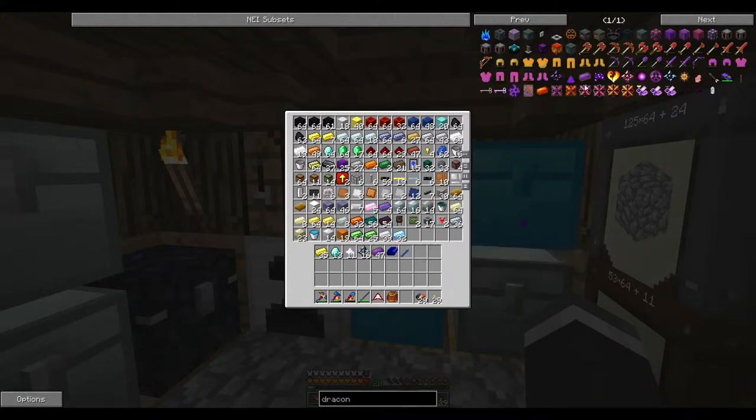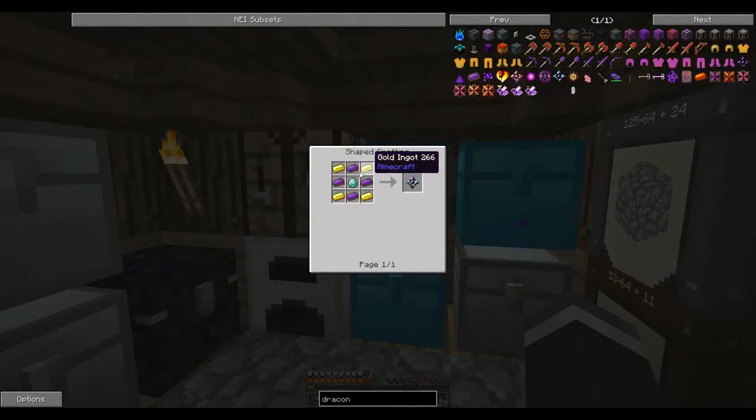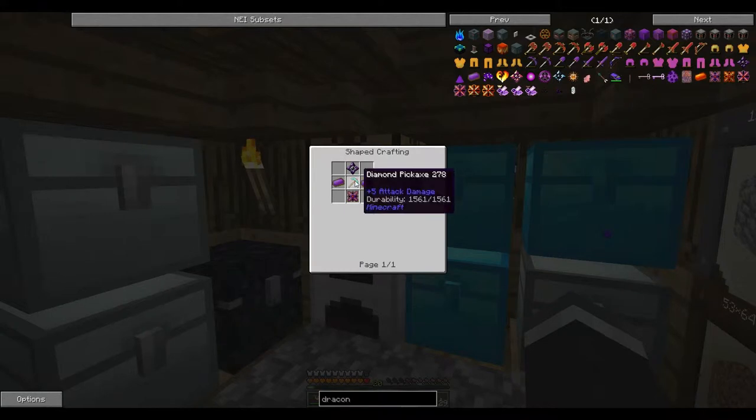So today we are going to make these wyvern tools — however you want to say it, I think I'm going to say wyvern because it sounds better. I've made up these draconium cores, which are basically draconium, gold, and diamonds. The next core up does require nether stars — I have 11, and we did fight some on camera. Looks like we're going to have to make up more of those — no big deal.